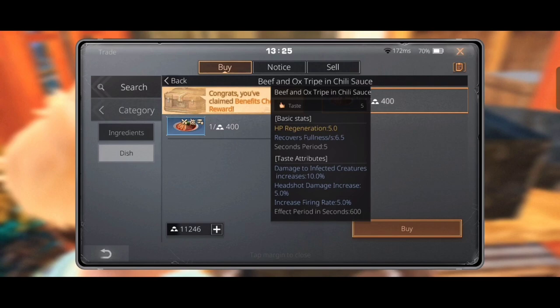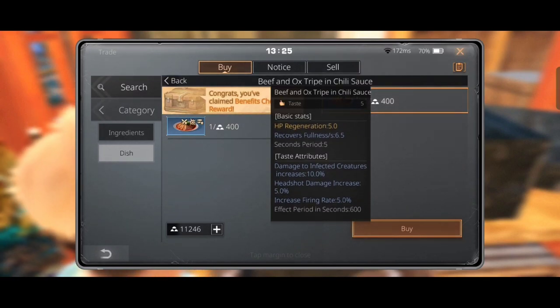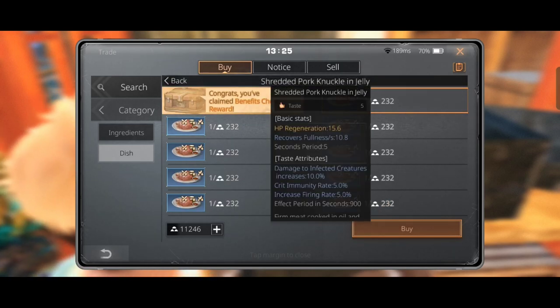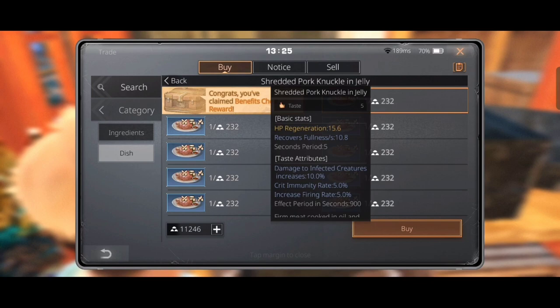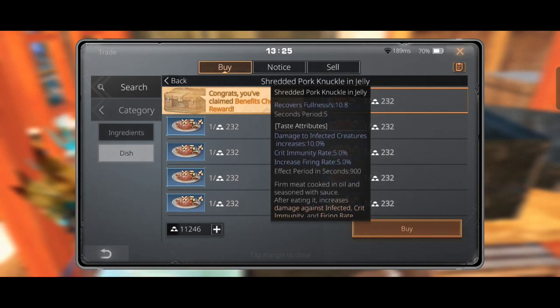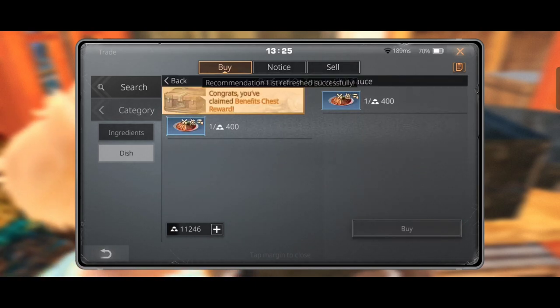Beef and ox tripe with chili sauce will give you 10 percent more damage to infected, increase headshot damage by five percent, and increase firing rate by five percent. Shredded pork and knuckle jelly also gives 10 percent extra damage to infected, increases firing rate by five percent, and increases your crit immunity rate by five percent. I'm choosing the beef and ox tripe with chili sauce.